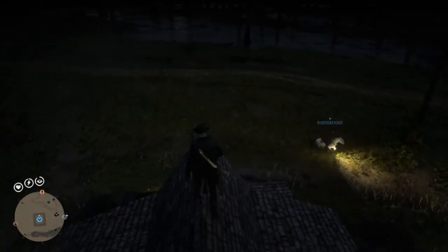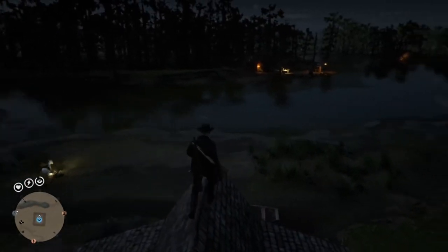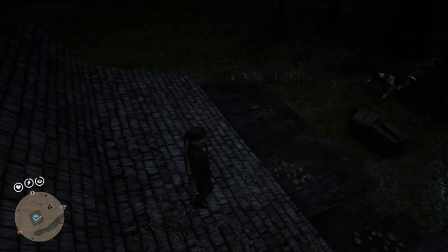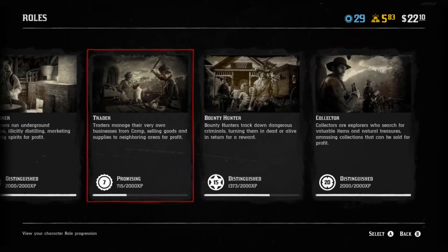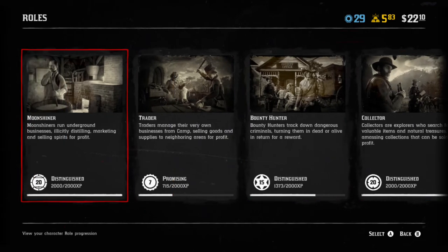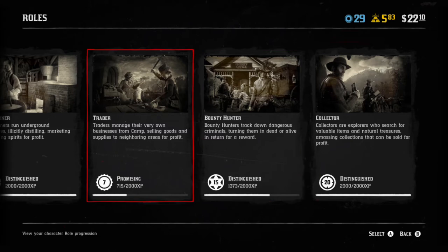Moonshiner, however, gets you $206 in one hour, so in three hours you've already matched the Trader, and in six hours you've doubled it. Each Moonshiner upgrade is about $200. So you'll save up, do that, and if you want to make the most profit alongside it, you'll also be doing the Collector role while running bounty hunter.